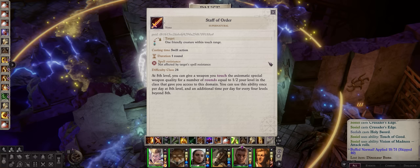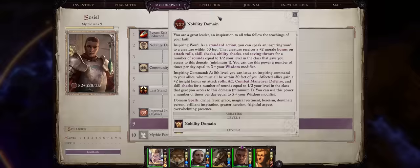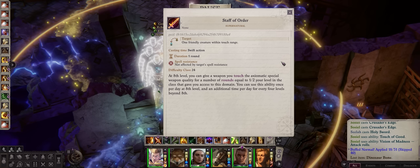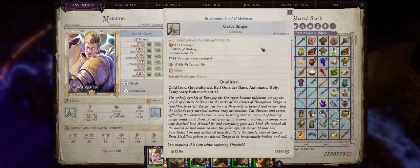For another very useful domain power, we have Staff of Order, quite similar to Holy Lance. This one comes from the Law Domain. For characters like Sosiel, remember you can always use Impossible Domain to get as many domains as you want regardless of restrictions. Staff of Order will add the Axiomatic property to your weapon. Axiomatic is similar to Holy in that it's also an extra 2d6 damage, except against chaotic creatures. Since most tough enemies — demons and cultists — are chaotic, this will work against them. And it has the same uses and limitations as Holy Lance. So now we already have Holy, Axiomatic, and Evil Outsider Bane — each granting an extra 2d6 irresistible damage, for a total of 6d6 extra damage against demons.